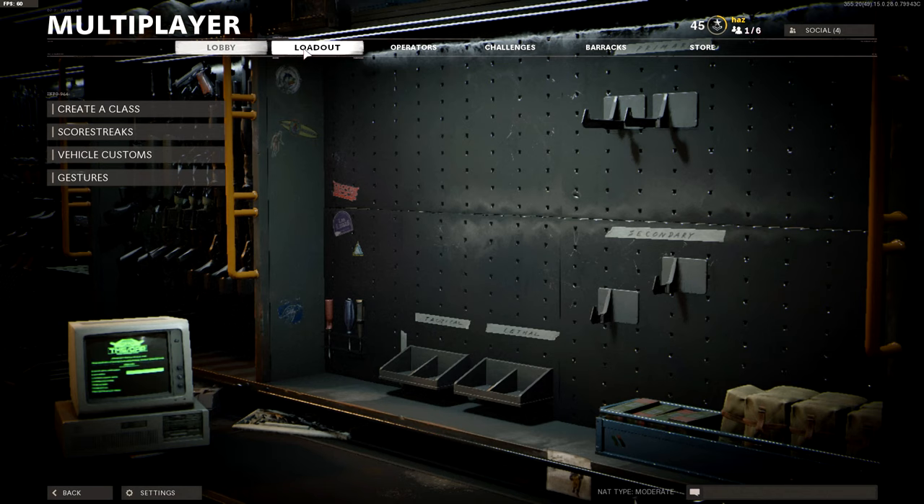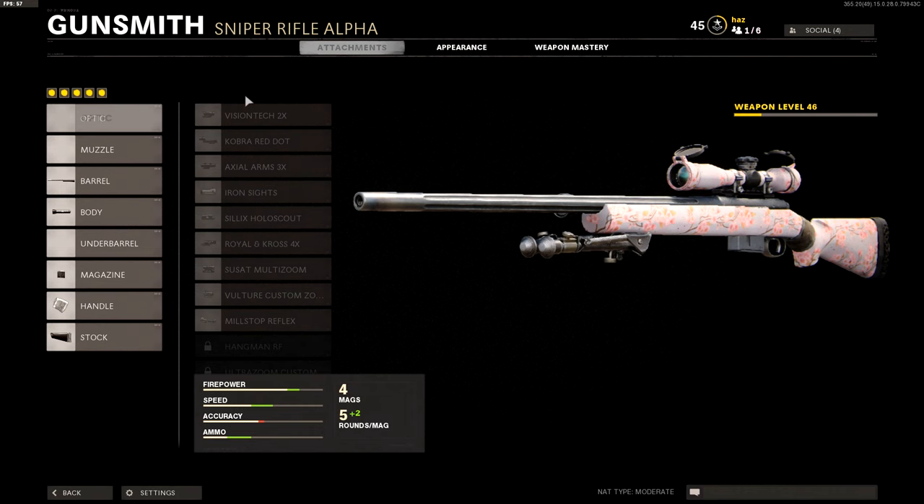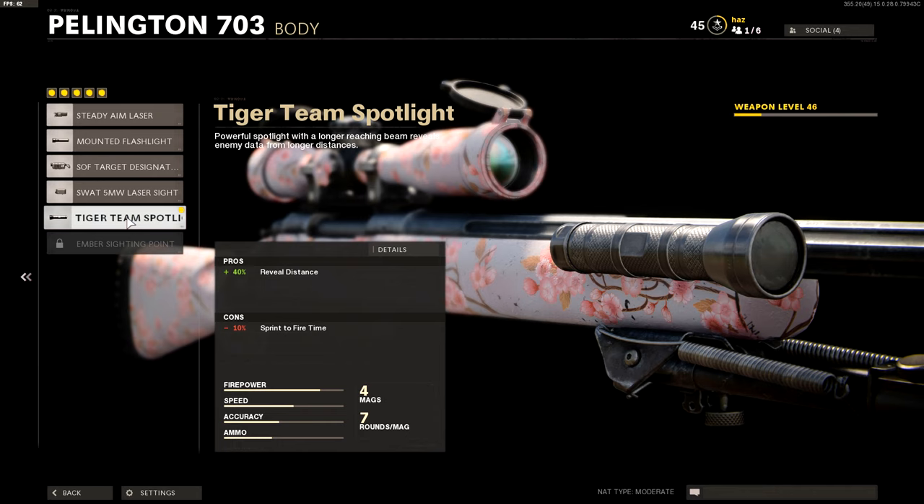Alright guys, I just stumbled upon a pretty crazy attachment for the sniper — in this case, the Pellington — which can help you out a ton with spotting enemies easier. I'm talking about one of the body attachments called the Tiger Team Spotlight. The pros of this thing is 40% reveal distance. Pretty much what this does when you run around with a sniper is that you'll be able to see a tiny red dot above the enemy's head without even looking in their general direction.